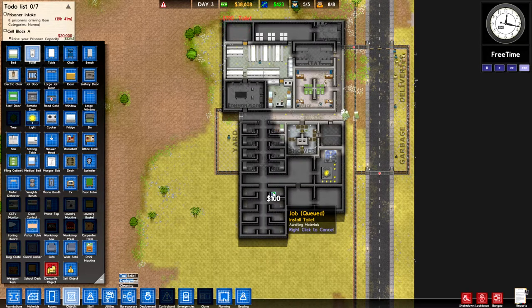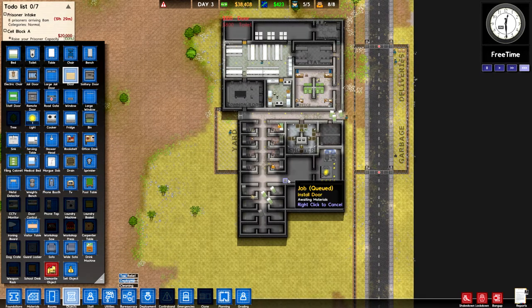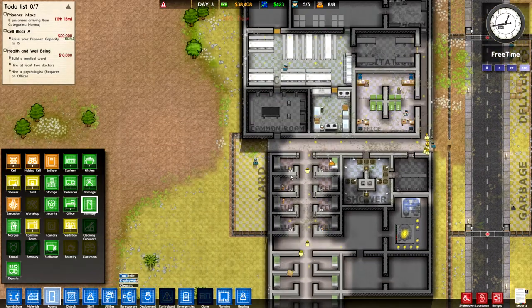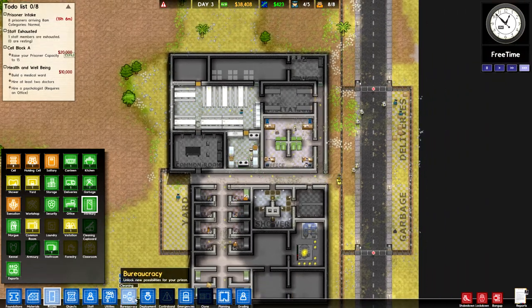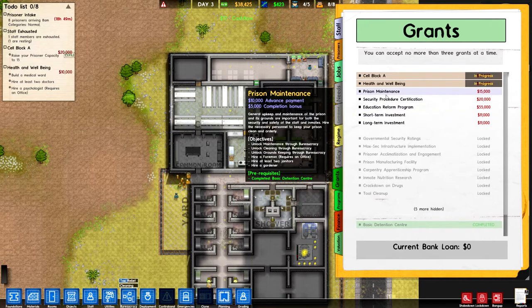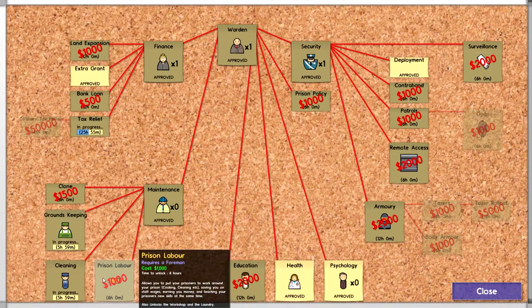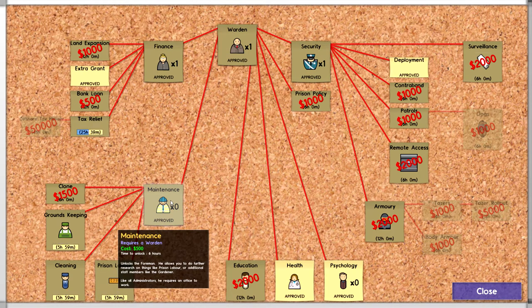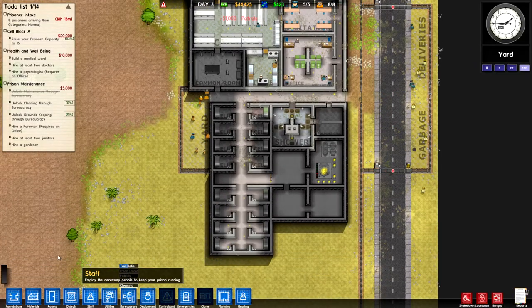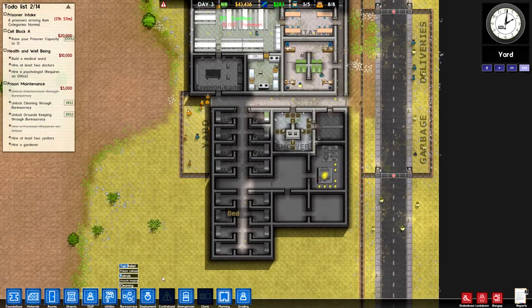That should keep all of my maintenance men busy. We have this security all nice and ready, already set up for later rooms to come. We have an extra grant slot so let's open that up and see what we want to come up next. Prison maintenance is an easy one and pretty easy to fix up, so let's grab that. We're going to need groundskeeping as well as prison labor a little bit later. We don't have a maintenance man so we're going to want to pick him up and also unlock patrols, because that's going to be important in an upcoming grant. So let's hire up our foreman so he can get researching.